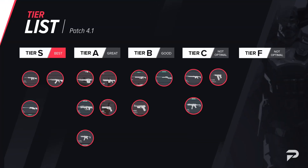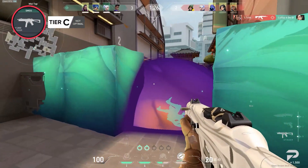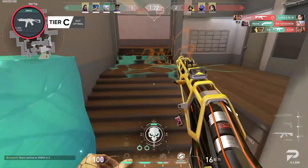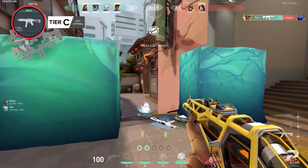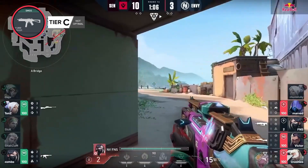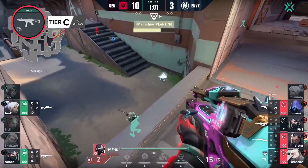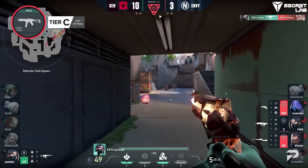Remember the Stinger madness that took place in Episode 2 last year? This gun never regained its popularity after its nerfs, but it can still be used on save and eco rounds from time to time. Its blazingly high rate of fire can help you secure quick kills when you manage to close the distance on enemies. The burst fire option is pretty good with some practice, but it honestly isn't worthwhile to practice using this gun for that specific purpose since there are better buys at this price, like a Marshall or a Sheriff for example.